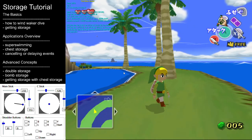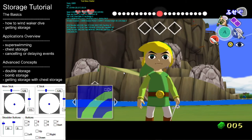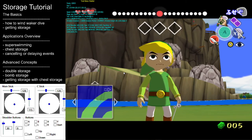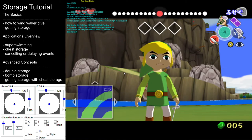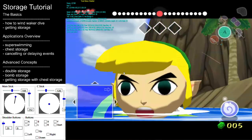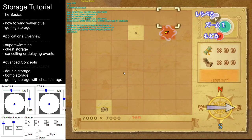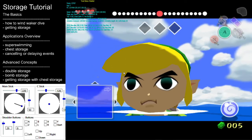The primary use for camera lock is to perform a glitch called super swimming. I will be covering how to super swim in another tutorial, so check the description below for a link to that. In basic summary, by entering the water and holding up on the control stick, you can start gaining massive amounts of negative speed, and by releasing the control stick you can use this to traverse the ocean with ease.